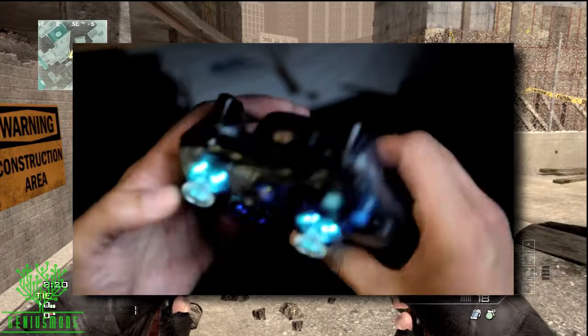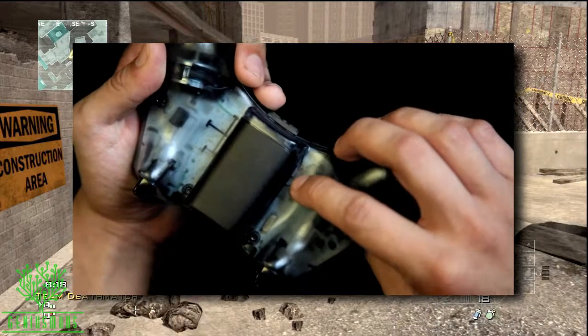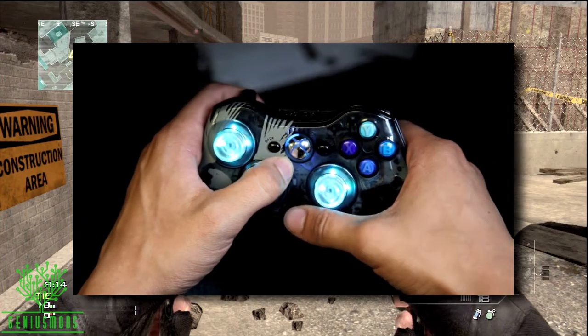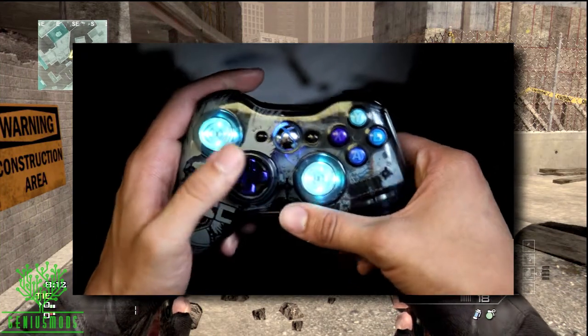To change modes, you hold down the mod button on the back of the controller, hold it down for a few seconds and the third and fourth LEDs are gonna blink. The number of times they blink tells you what mode you're in.